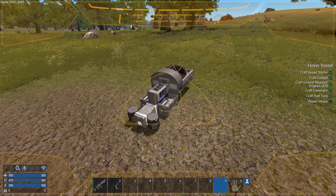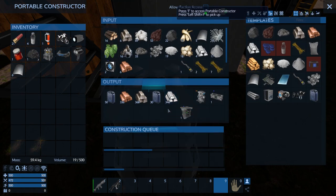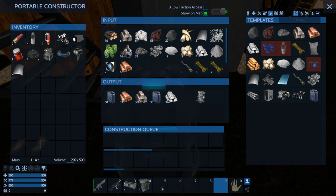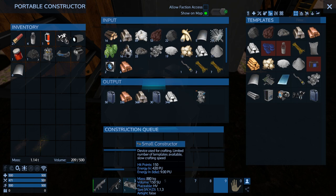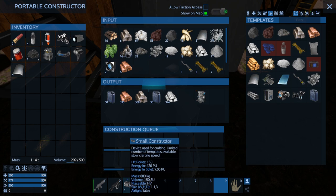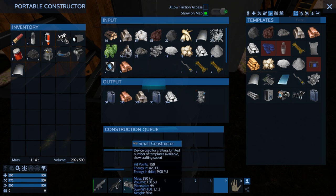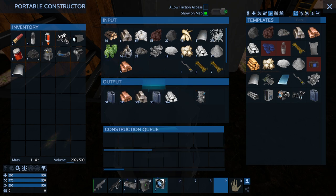Let's get out of our drone and grab some more stuff — we want the small constructor and the RCS. Wow, that's really heavy, my mass just spiked — 880 kilograms! See, it's the mass that actually makes a difference to the vehicle. The volume is just how large the container is, but it's the mass that affects how well the vehicle performs, so you don't want to make it too heavy.